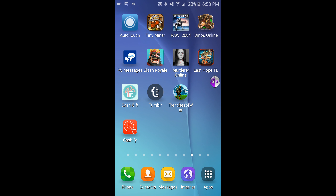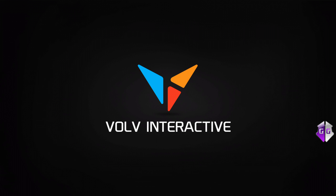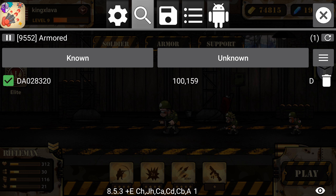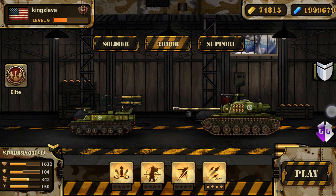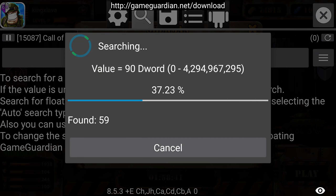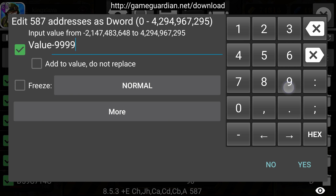Let's try Call of Victory one more time. When it loads, we're gonna click on the app again — Call of Victory. You're gonna go to something you haven't bought. This item costs 90, so let's search 90. A lot of results come up, so we're just gonna select all — it may crash the game. We're gonna click that and set it to negative 9999.